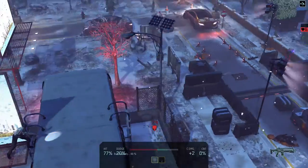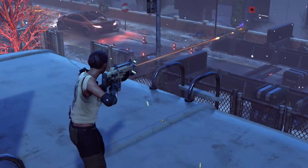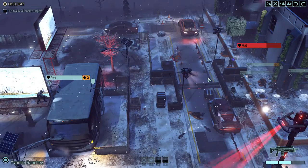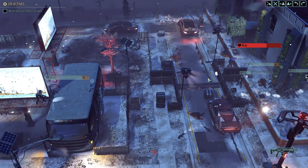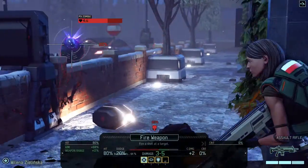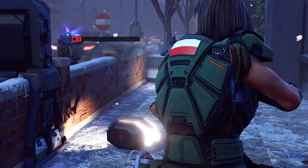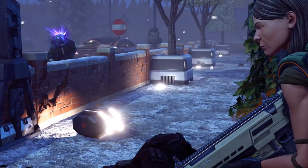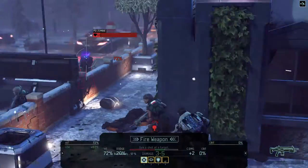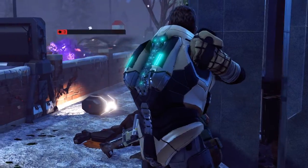The Sectoid is over there somewhere. First let's take care of this zombie. Let's take a shot from up high with 77% — two damage. Milena has 80% chance, let's take that — three damage. We need one more hit. Ben Snyder at 72% — nice, the zombie is down.